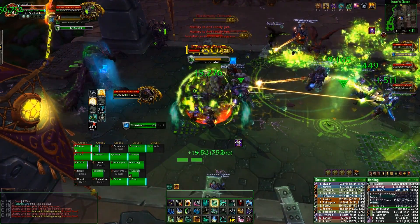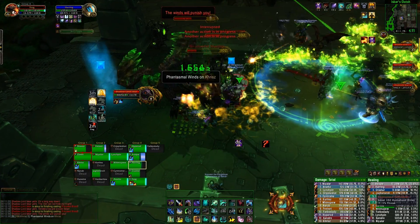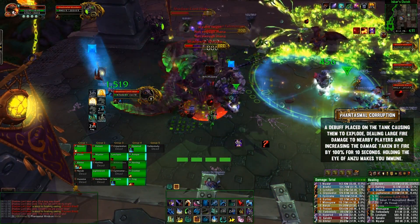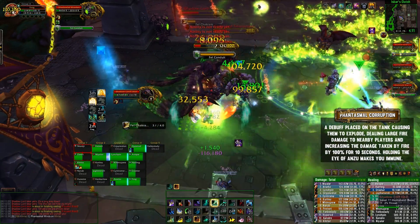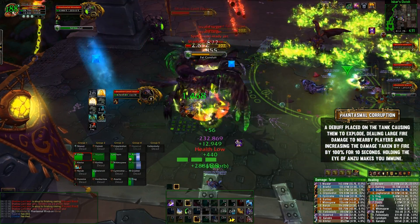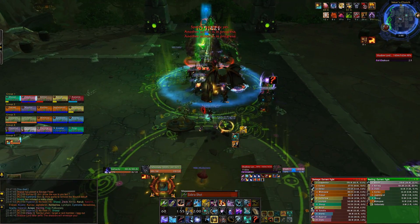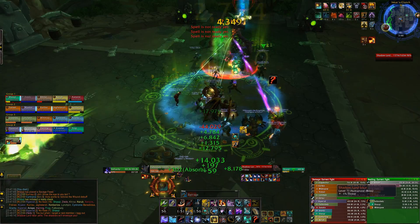Unfortunately we don't have footage of the third air phase, but it appears there is another add called a Fel Raven who puts a really nasty tank debuff on them that explodes and deals a load of damage to the tank and the entire raid. The idea is you throw the Eye of Anzu to the affected tank to remove the debuff. You'd need the healer to dispel and interrupt first, then throw the Eye to the tank, and then the tank throws it to a new healer — rotating it around like that.